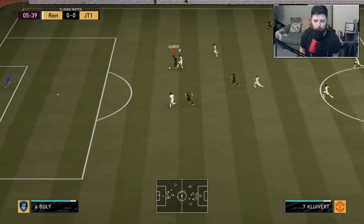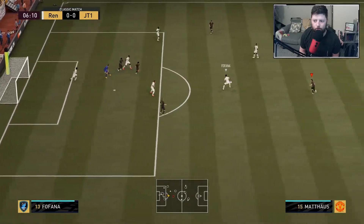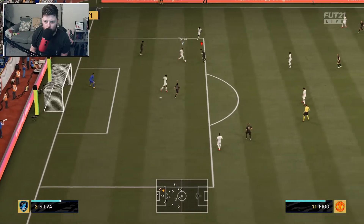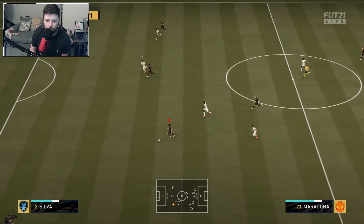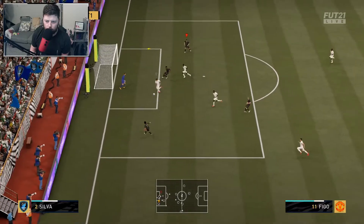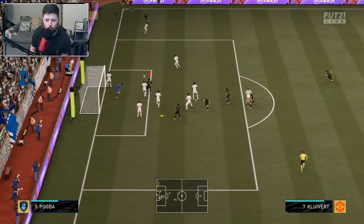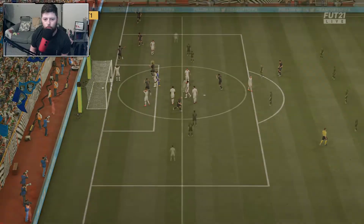Clivert pinches it, cross goal, nearly on his first attempt. Into Clivert - go with the heel to heel - oh, he stopped for the Berba spin. I feel like he knew that one was coming. That's a cracking ball into Maradona - can we find Clivert? He's gonna come on over - no, we found the back post. Figo's gonna just miss the ball. But we've got Clivert on the header here though - every single time you saw the path all the way to his head.